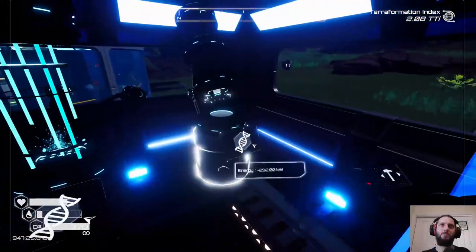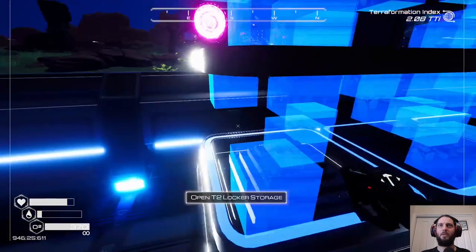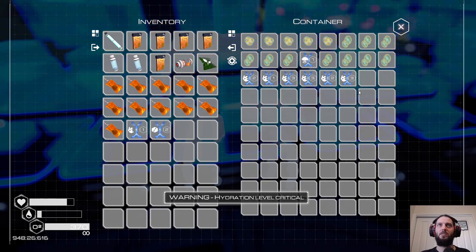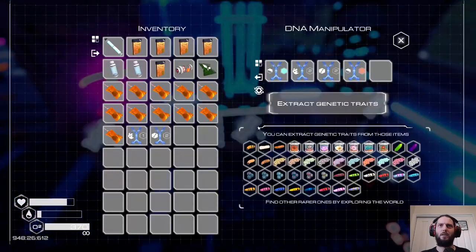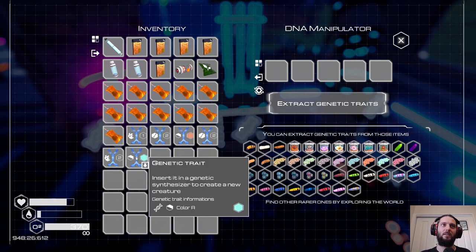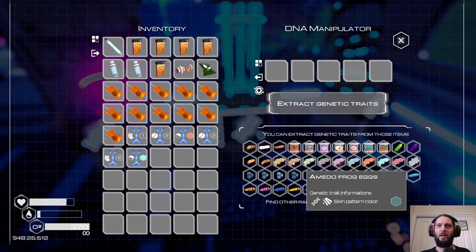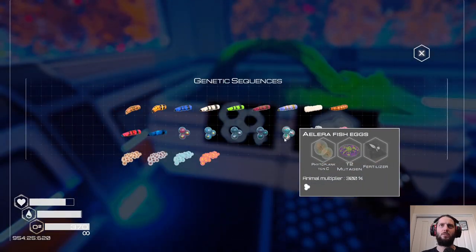Let's investigate our options. We need species and two colors mandatory, and then it's just a bunch of variants. We have species one, we have size, but we don't have any color. To get colors — I've got some. I have two color A's. For color B we need fish eggs, butterfly color A, fish color B, plankton, and a T3 mutagen — I guess it's all tier threes.